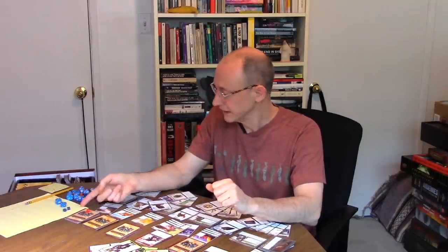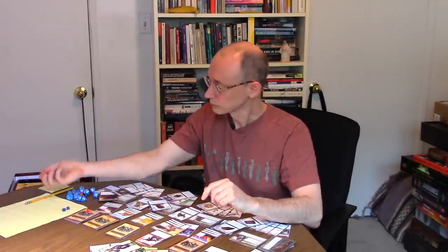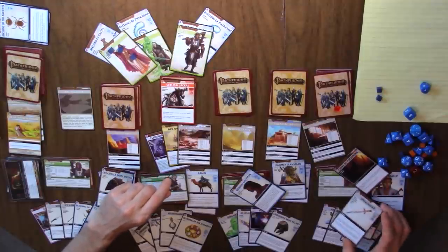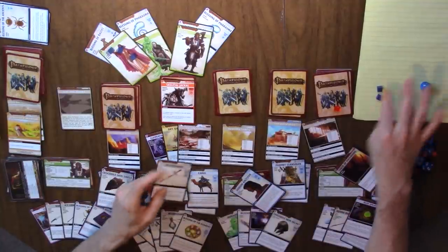The spell we're going to cast is Acid Splash — an Arcane check plus a D6. Her Arcane is a D10 plus 2 plus the D6 — we need an 8 or higher. We can reroll a die, and also discard a card to add 2. Even though Damiel is lost in quicksand he can still play cards, still explore, still have encounters — he just can't move. And if he encounters monsters he has to evade them. So even though he's drowning in quicksand he can throw a potion in to help her fight this Skeletal Jackal.